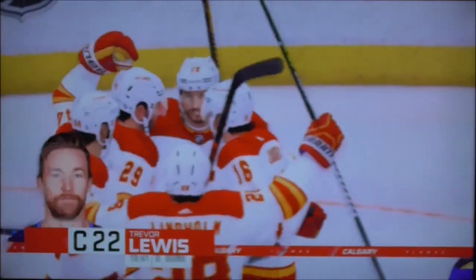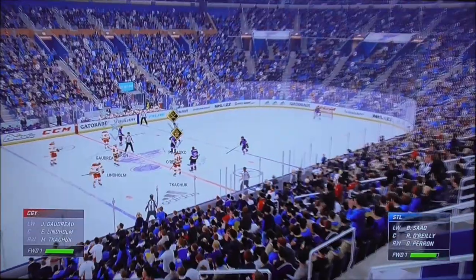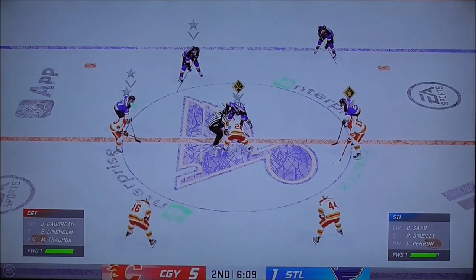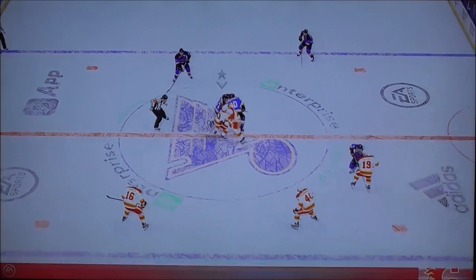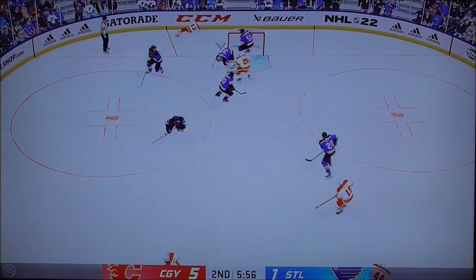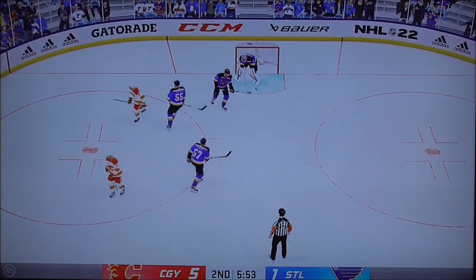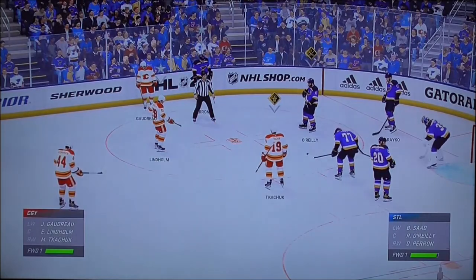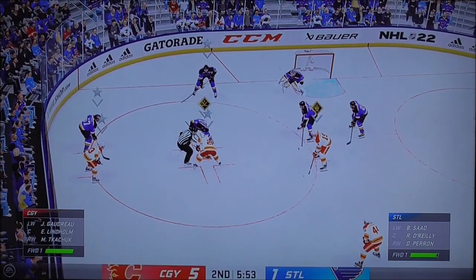He scores — make that four straight! They seem stunned, like they cannot stem the tide. Four straight goals — just a dominating stretch. Calgary has been dominant tonight. Calgary goal — scored by number 44, Carlton Lewis. Assisted by number 38. Time of the goal: 13 minutes 33 seconds remaining in the second period of the Stanley Cup playoffs.